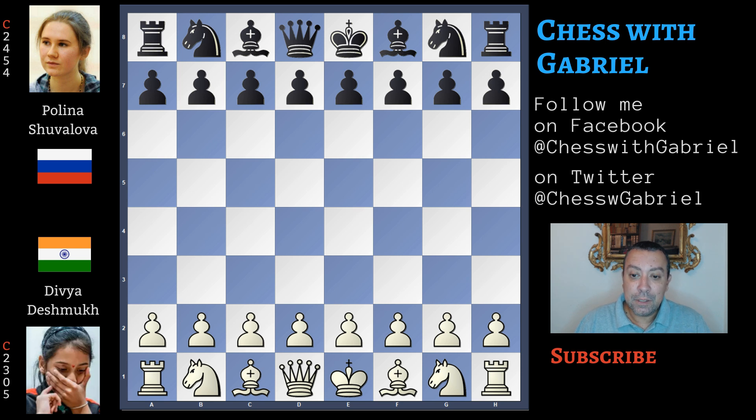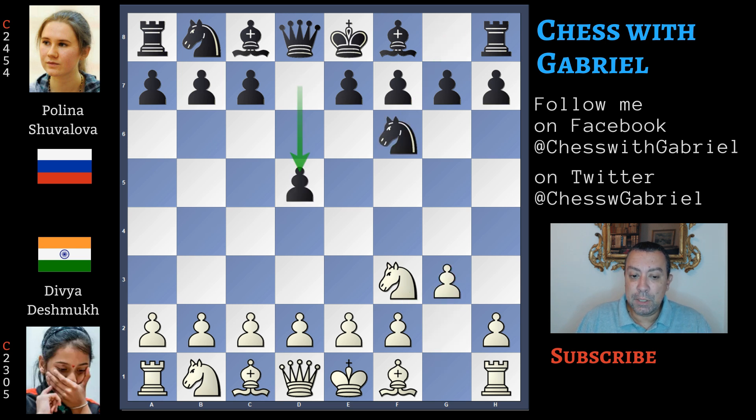Let's get started! Divya Deshmukh, a very young and very strong Indian player, opens the game with Nf3 — the Reti opening. Nf6, g3, here comes d5 and now bishop to g2.